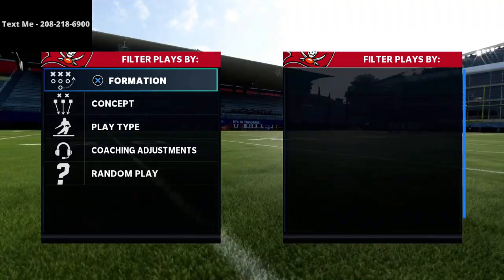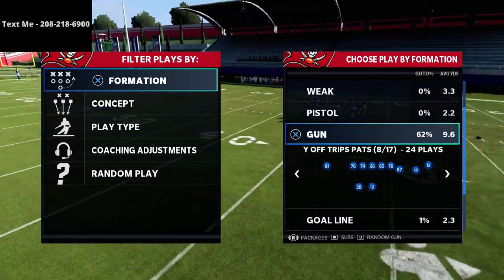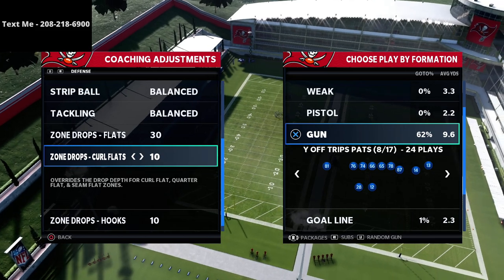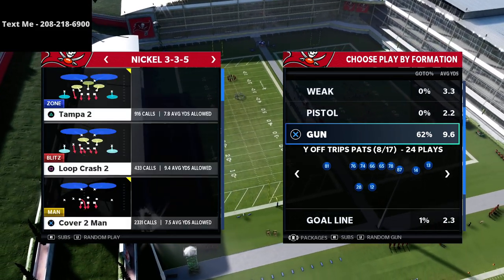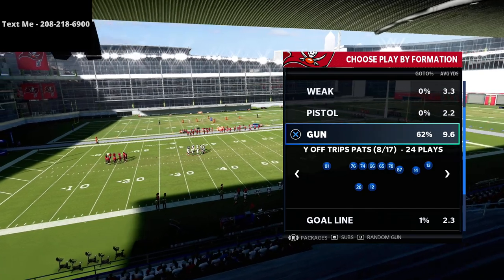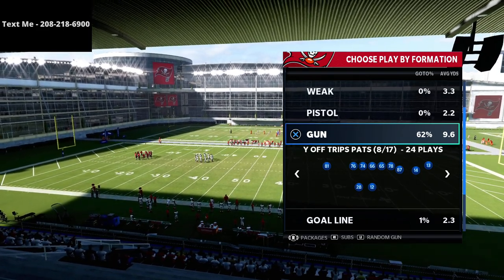In this video we're continuing our u-trips offensive series, looking at the why off trips pass from the New England Patriots offense playbook. We're taking a look at one of my favorite passing concepts from this formation to simply destroy any zone coverage. This is also very good against man, but I specifically like to use this when getting a heavy dose of Cover 3, Cover 4, or similar zone looks.